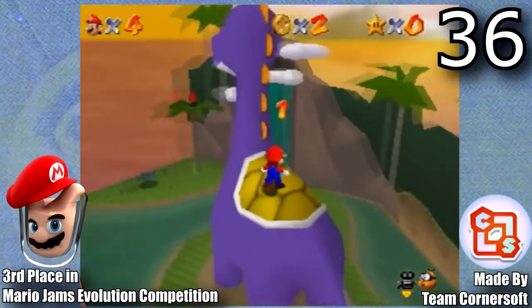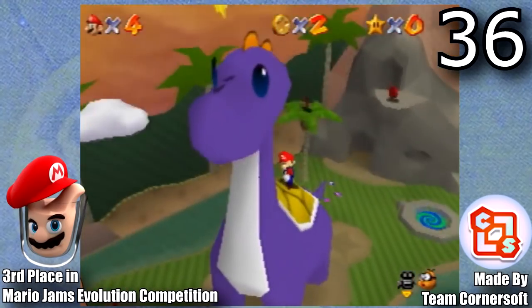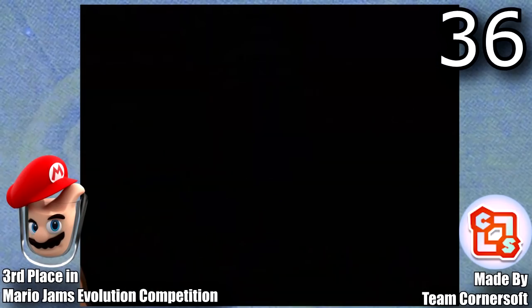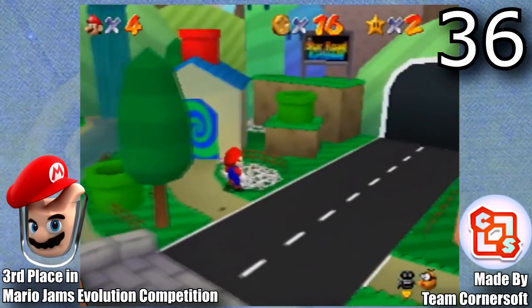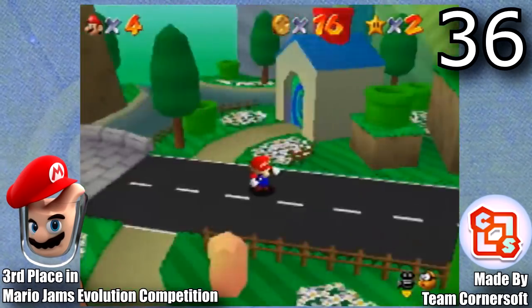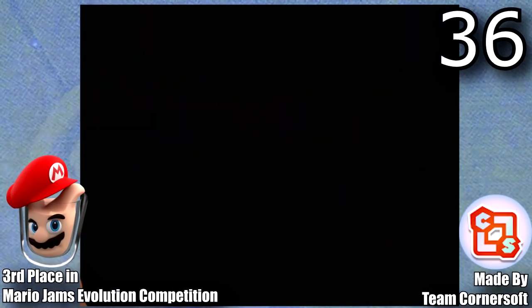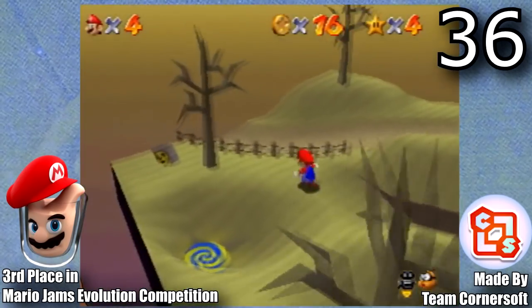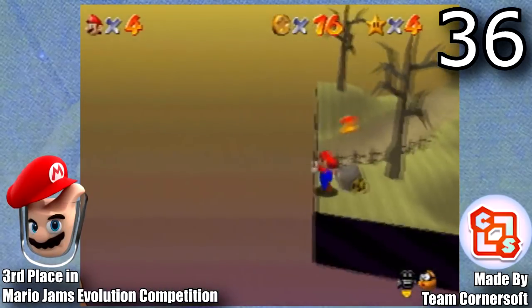This is Evo Q, made by Team CornerSoft. This hack was made for the Evolution's Mario Jam competition and ended up taking 3rd place. This is probably the easiest ROM hack I ever played, but that's not a bad thing — it's more showing off three really cool dioramas which show the evolution of the planet. And if you look into the lore of this hack, it actually has a pretty good message.